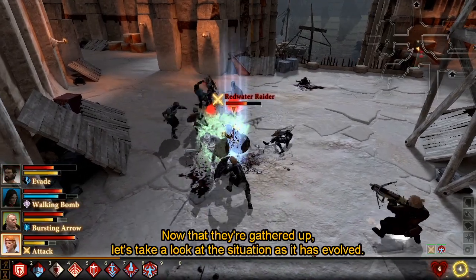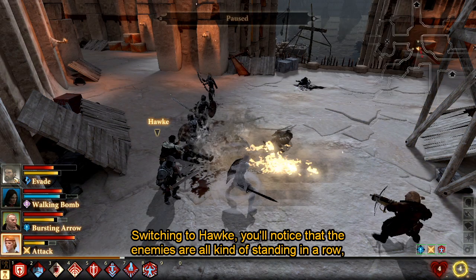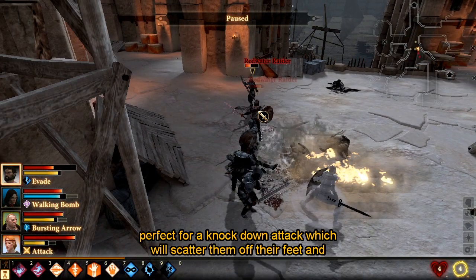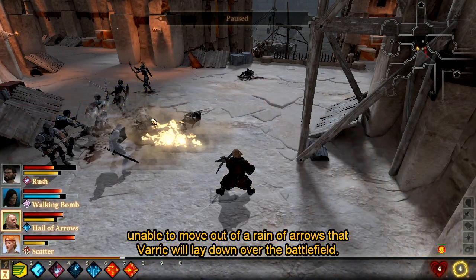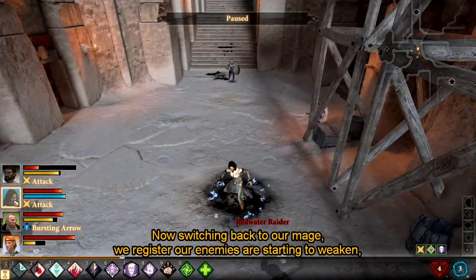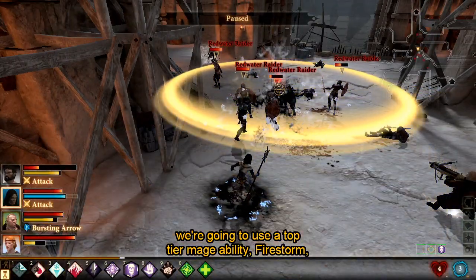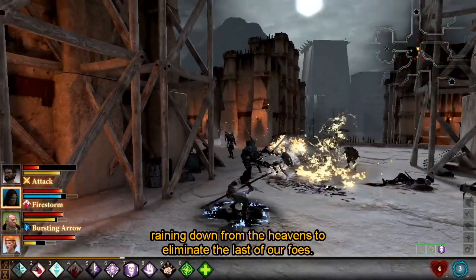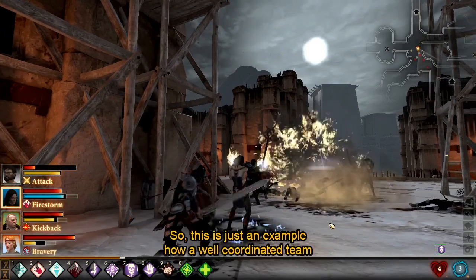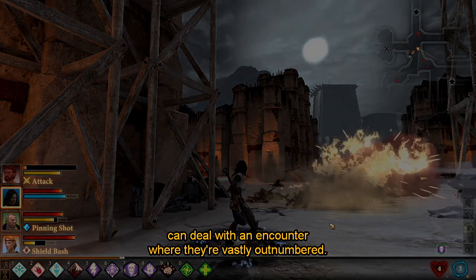Now that they're gathered up, let's take a look at the situation as it's evolved. Switching to Hawk, you'll notice that the enemies are all kind of standing in a row, perfect for a knockdown attack, which will scatter them off their feet and unable to move out of a rain of arrows that Varric will lay down over the battlefield. Now switching back to our mage, we register the enemies are starting to weaken. We're going to use a top tier mage ability, Firestorm, raining down from the heavens to eliminate the last of our foes. This is just an example of how a well-coordinated team can deal with an encounter where they're vastly outnumbered.